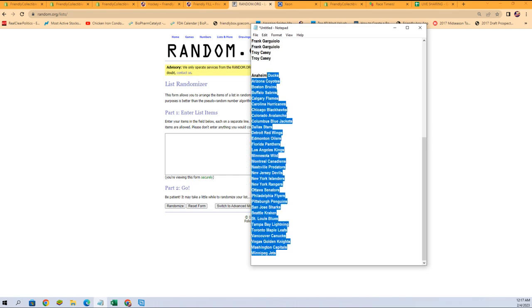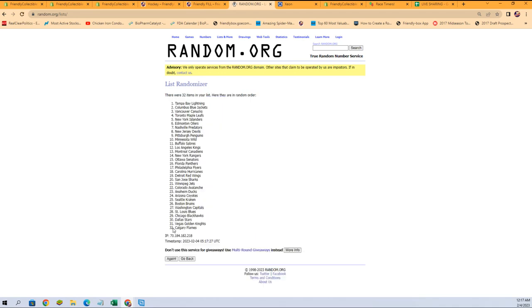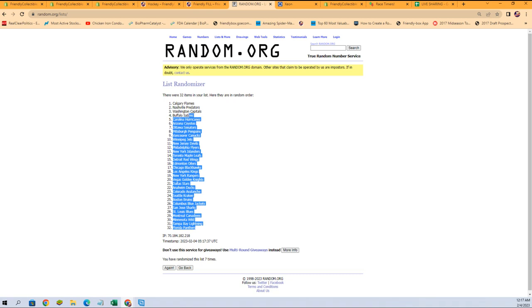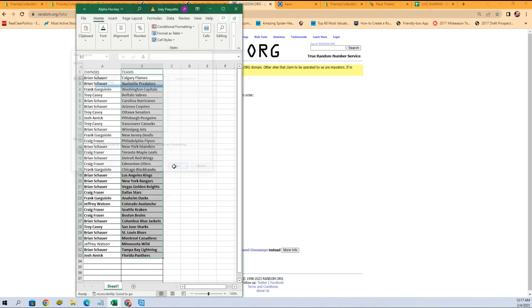Jets to the Ducks. There we go. There's one, two, three, four, five, six, and lucky number seven coming up right now. Panthers at the bottom, Flames at the top. Just like that — there is our lineup.